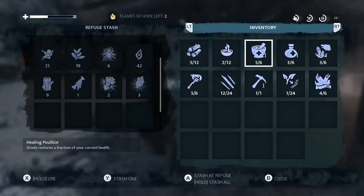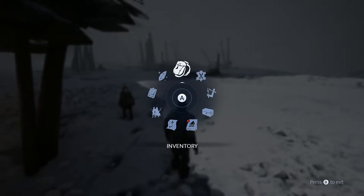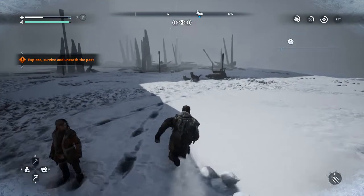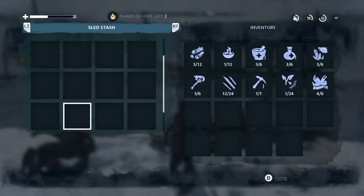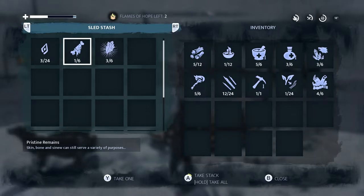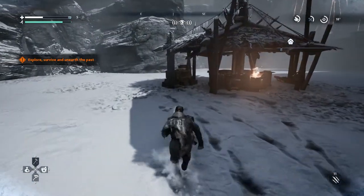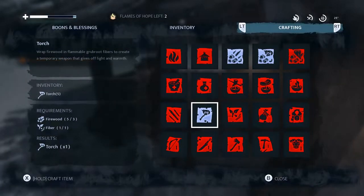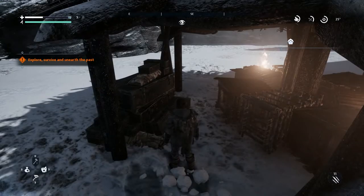The premise of a hardcore roguelite survival game is an attractive one. Unfortunately, Fade to Silence struggles with lousy writing, bad pacing, poor quality of life decisions, and a clunky feeling that never goes away. I can see a very small niche of gamers who are willing to put up with the game's quirks in exchange for a tough game combining Dark Souls-type combat and survival gameplay. On the other hand, most gamers can avoid the game's clumsy execution and never feel like they've missed out on life. I'm awarding Fade to Silence 6 Capsules out of 10.